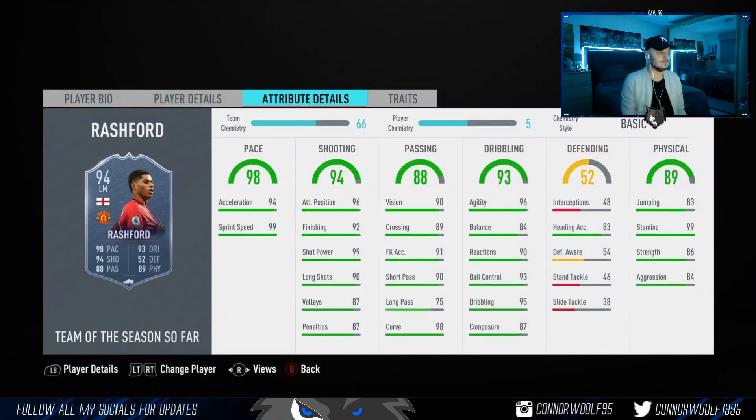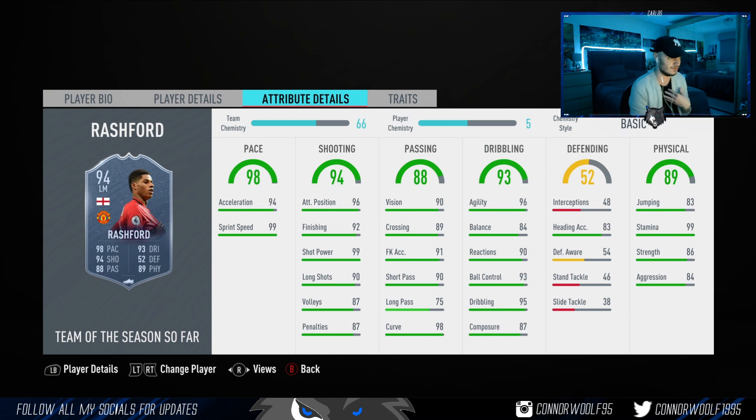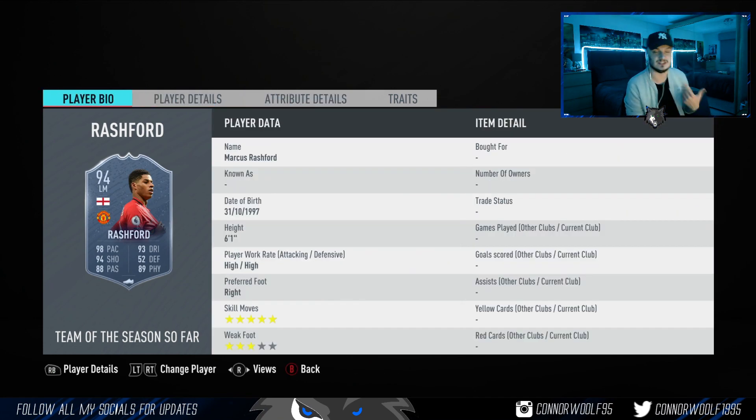Getting straight into it — Marcus Rashford is coming in at around 845K on Xbox right now. Five star skill moves, three star weak foot. He does have a Fut Birthday card which has five star five stars, so if you're going to play Rashford up front I'd probably recommend buying the Fut Birthday card instead. But look at this card — 94 acceleration, 99 sprint speed. The shooting stats are a lot better than the Fut Birthday card, but the five star weak foot versus three star on the Team of the Season is a lot more desirable as a striker. I would probably pay about 500K tops, maybe 600K.